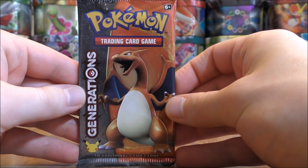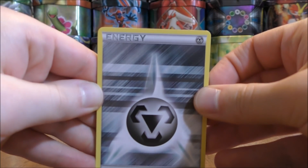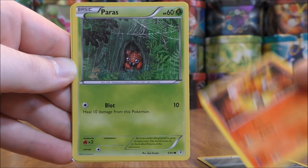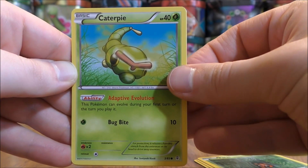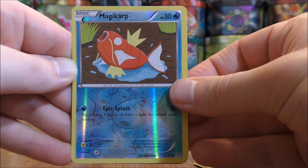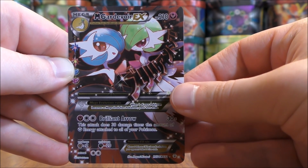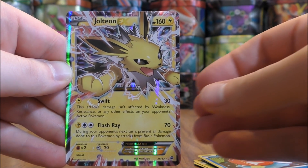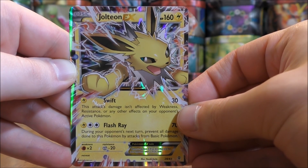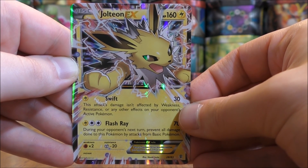Second and final pack in this shorter opening. I have not been shut out of any of these openings that I've been doing the second time around, and hopefully this opening will be no different. First card in the second pack would be a metal type energy, then a Magmar, Paras, Caterpie, Charmander, Pokemon Center Lady, and Shauna. The reverse holo would be the always powerful Magikarp, just a common. The Radiant Collection card is a Mega Gardevoir EX — great looking card. And the final card in the pack would be a Jolteon EX. One time this card was very valuable; nowadays it is the second most valuable card in this set. I've pulled quite a few Jolteon EX cards in this opening series. Jolteon is my favorite Eevee Evolution.